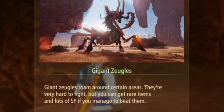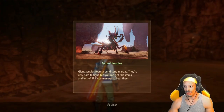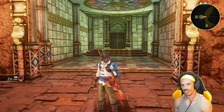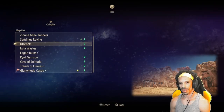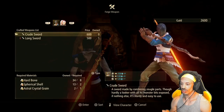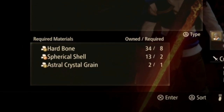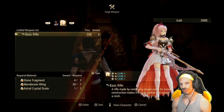Remember the gigant zoogle? This giant zoogle roams around certain areas — they're very hard to fight, but you can get rarer items and lots of SP if you manage to beat them. Once you reach this area, beat it. Then go to the map, head to Ulzebek, go inside the inn, and talk to the blacksmith. If you went all through the dungeon, you should have the astral crystal grain — they'll have two of them — which will allow you to upgrade the crude sword and the basic rifle for Xion.